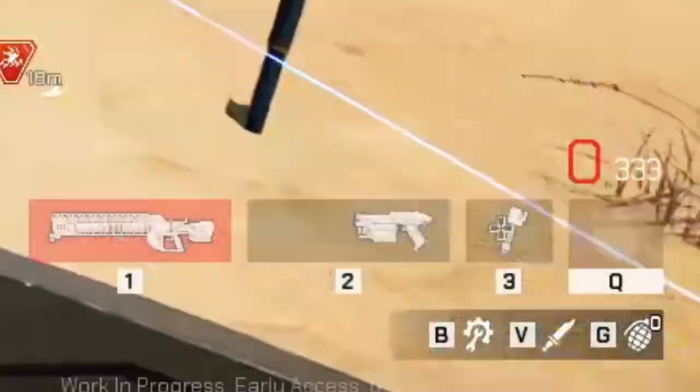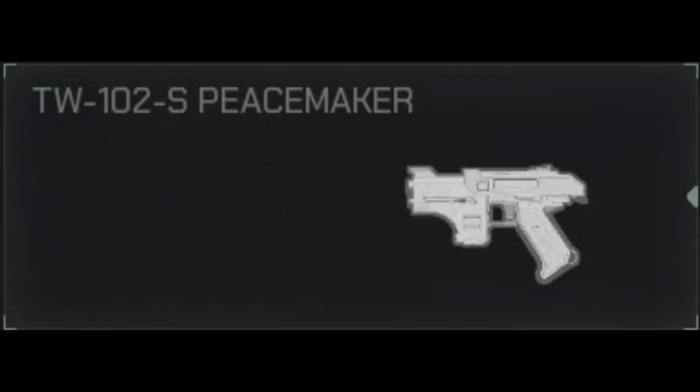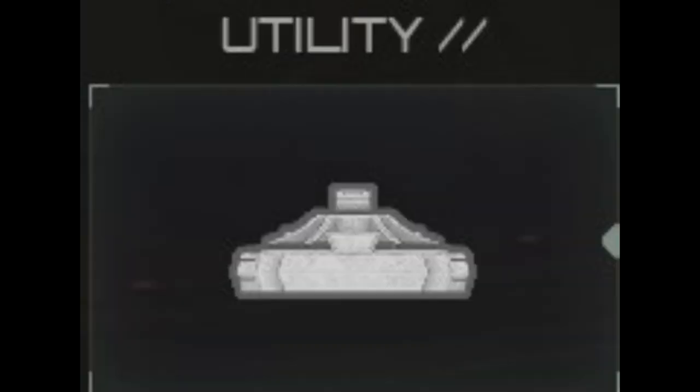As for secondaries, the Bastion shares their loadout with all other classes — the Emancipator and the Peacemaker. Nothing special to see here; they do their job in a pinch. For perks and utilities, the Bastion shares most of their loadout with other classes. Exceptions include the proximity bug mine utility, which only the Bastion has access to.